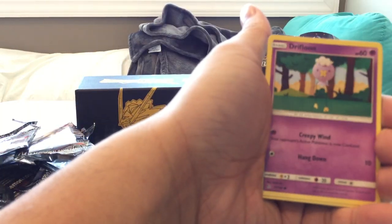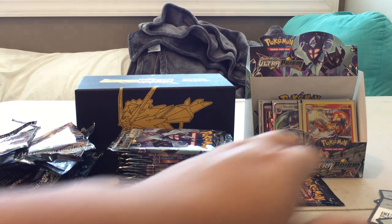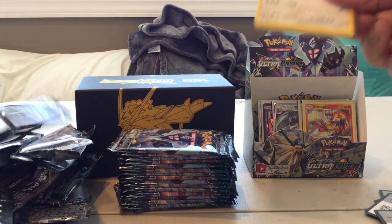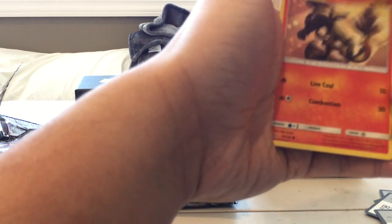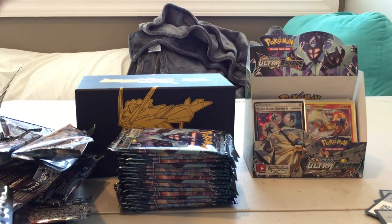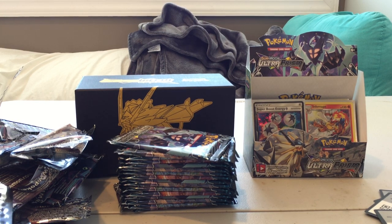Pack eighteen: Sandite, Yanma, Drifblim, Buizel, Riolu, Reverse Holo Skateboard, and Electivire. Last pack on this side. Pack nineteen: Cold card, Alolan Dugtrio, Buizel, Eevee, Sandite, Turtwig, and a Prism Super Boost Energy — very nice! And Shaymin. So we get another Prism card, and this one I do not have. Hopefully we get one more — I'm still hoping for a Solgaleo.